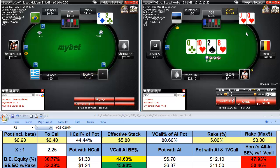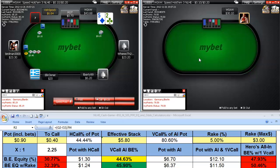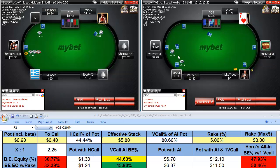We pick up our flush draw to boot, plus the inside straight draw — we're definitely going to pop that. Some guys would even shove given his stack size, but we take that down uncontested.